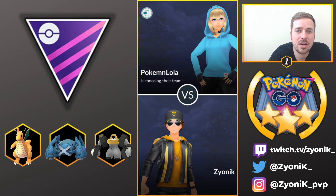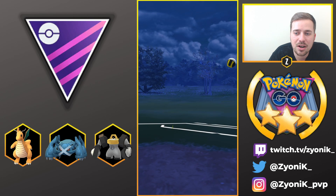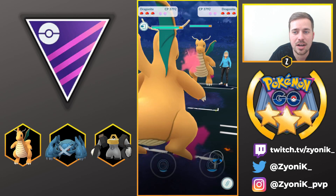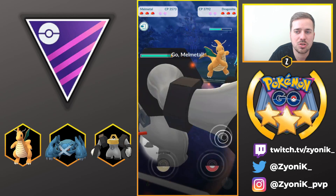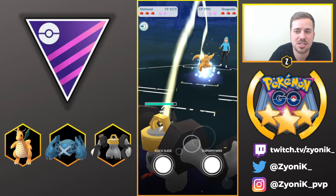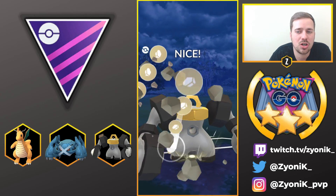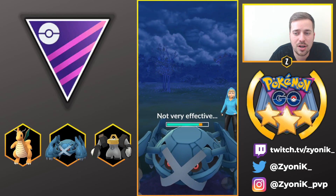In the next battle we are up against Pokemon Lola — shout out to her. We have a Dragonite versus Dragonite mirror on the lead, which you're going to see a lot. We try to be sneaky and bail on the charge move hoping she was going for a Dragon Claw, but she saves her energy. A Metagross comes in and she swapped on our charge move — great swap by her, never wasted energy on us.